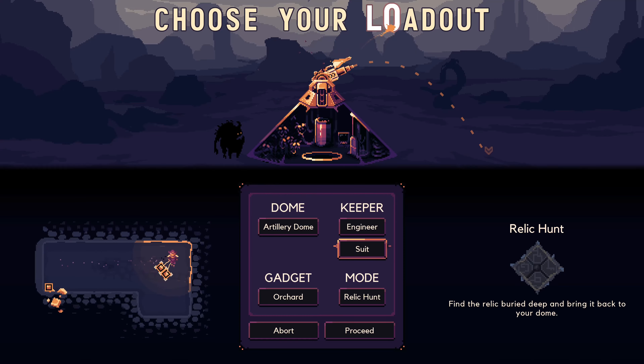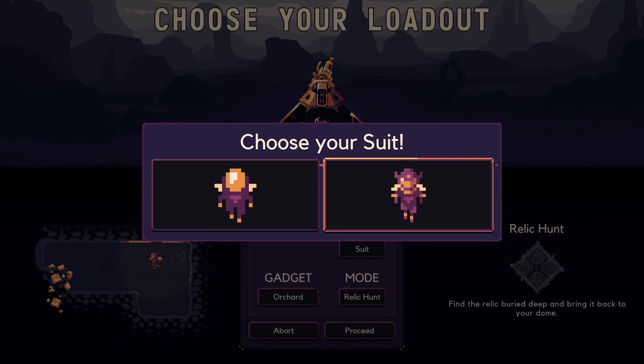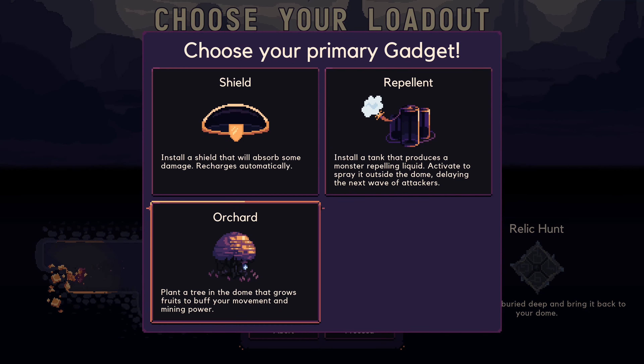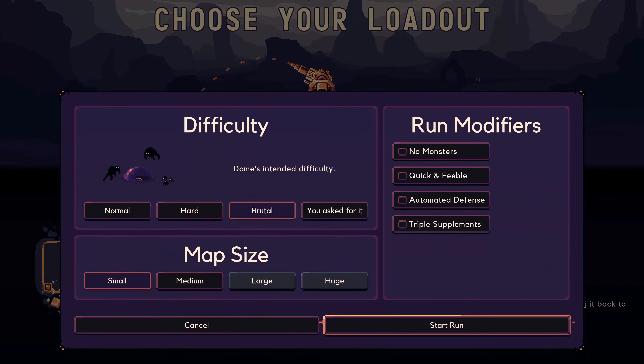Hello and welcome back to the cove with more Domekeeper. Today we are sticking with our good old-fashioned artillery dome. We're having a good deal of fun with it and we have ourselves a new suit. We unlocked that at the end of the last episode and I'm keen to see how that looks in game. We're still sticking with the orchard, and we've unlocked a new ability to help grow a protective shield from projectiles.